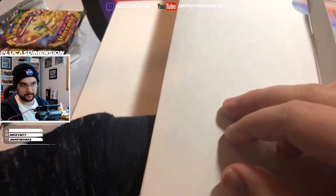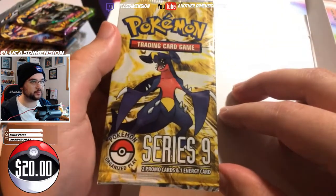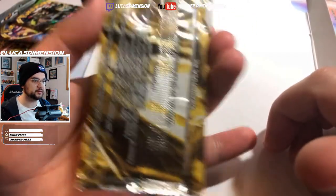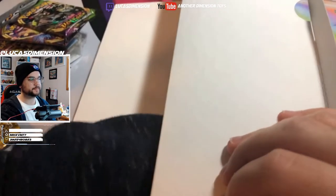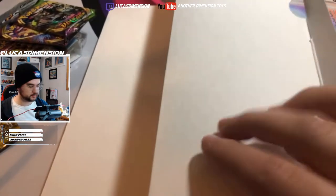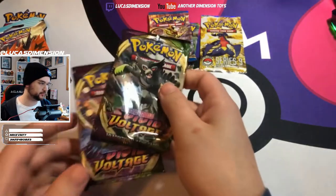Looks like we got two more packs. Might be another Pop Series pack in there. Another Vivid Voltage. And Pop Series 9 — we didn't get this one before, we got Pop Series 8, so now it's 8 and 9. I think these are the two Pop Series packs I've seen in these boxes so far. Too bad there's no Pop Series 3 or so — that's one of the earlier ones with Espeon Gold Star and I think Umbreon Gold Star. And a code card — EX Legendary Collection. Alright, Pop Series 9 I'm gonna keep sealed: two promo cards, one energy card. Nothing too crazy but it's cool to get an older pack.